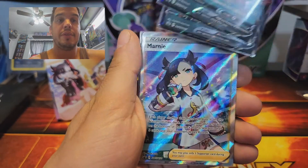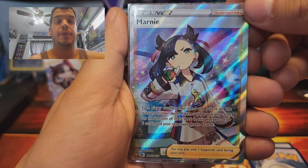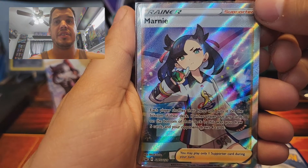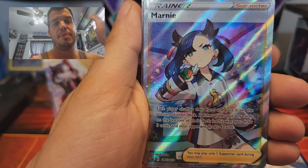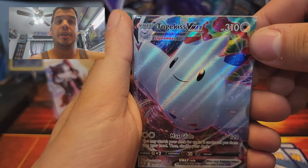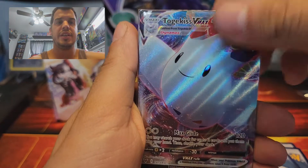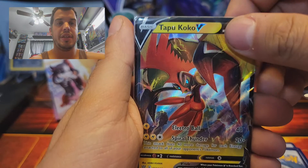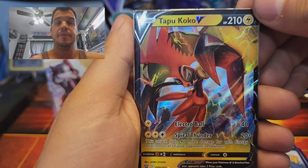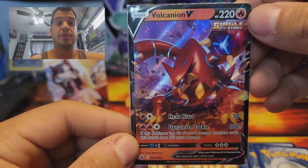I don't know how rare the Marni promo is because I don't know how many people are getting these boxes right now. Down the road a few months from now these are probably going to be worth something. The Togekiss V MAX is a very pretty card — I don't think we've pulled it before, kind of nice to have. We've pulled the Tapu Koko V before, but it's still a nice V card. The Volcanion V is something we've never pulled before, so that's 100% new and great.